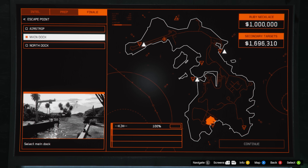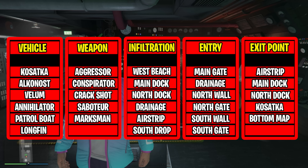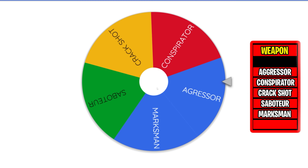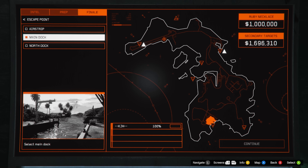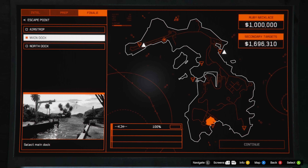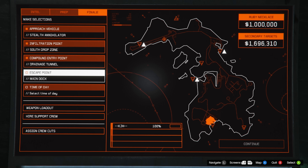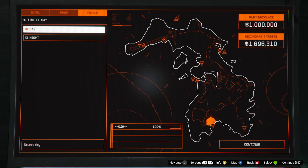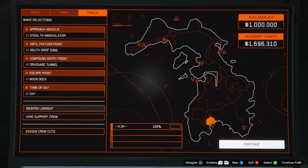This isn't a Spin the Wheel video. In those, we essentially spin the wheel and that determines how we do the entire heist — from the entry vehicle to the exit point to the entry point, everything. I'll leave a link at the end of this video and in the description if you want to watch some completely random Cayo Perico videos. But this video is not one of those, so I can leave wherever I want. We're going to leave on the bottom. Time of day is daytime, just so I can see what I'm doing. Weapon loadout: we're going for the Marksman with Suppressor. Let's jump into it.